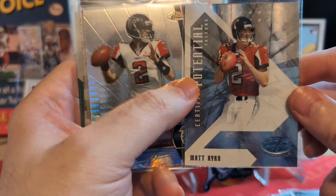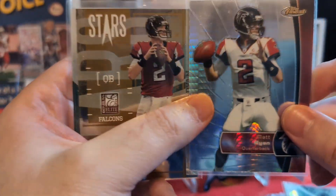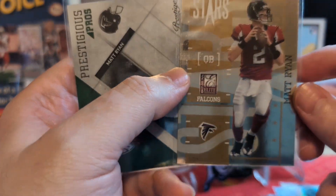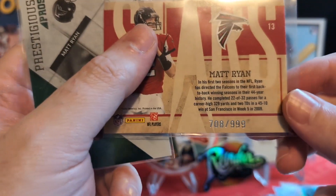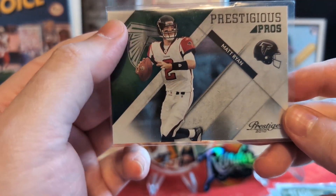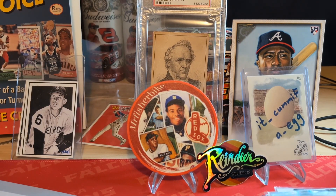Certified Potential — I definitely didn't have that, to 500. Sick. And Topps Finest, I believe this is a prism — the Finest looks really cool, like a snakeskin type deal. 2010 Elite Stars to 999 — freaking awesome. Prestigious Pros — actually have a patch of this, don't have this though. Green to 250. Wow. There's just one little stack — we're just gonna keep rolling.